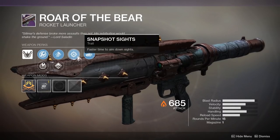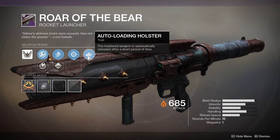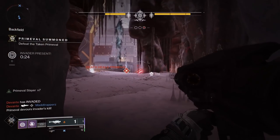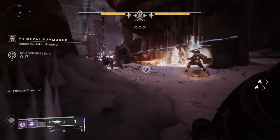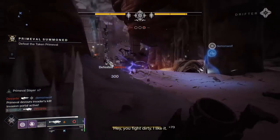For our final perks, we have Snapshot Sights with significantly faster ADS speeds, and Auto Loading Holster. Snapshot Sights is a great perk for primary and some special weapons, but it's kind of meh on a rocket launcher. I would rather have something like Tracking Module, which is also found in this perk column. Auto Loading Holster is a fine perk on rocket launchers, but you have better options. I would try to get one with Rangefinder to give your rockets even more velocity when fired aiming down sights.